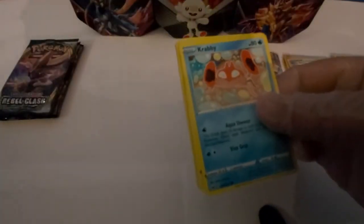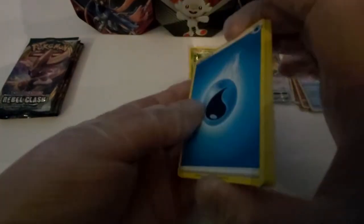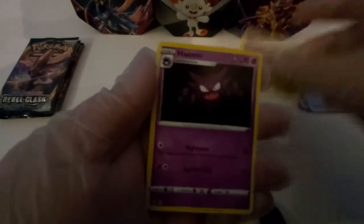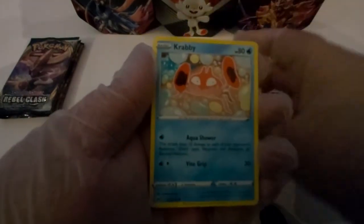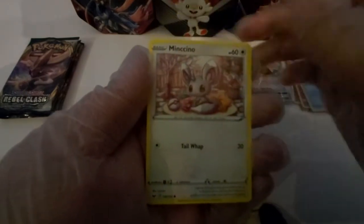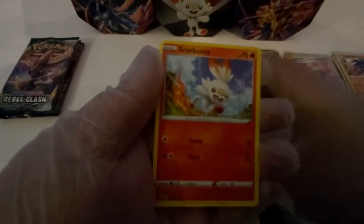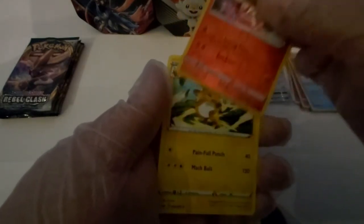There we got Crabby in the front. The energy for this nautical pack is water energy. Pokémon Catcher, Haunter, Fatality Band, Crabby, Minccino, Yellow Impidimp, Cottonee, Grookey. A reverse hollow Heatmor, and we got a Raichu.